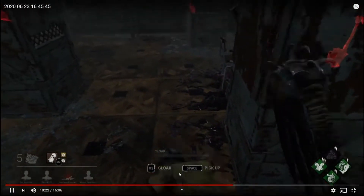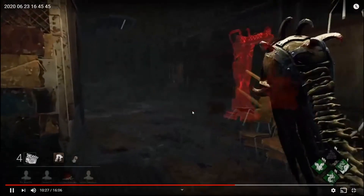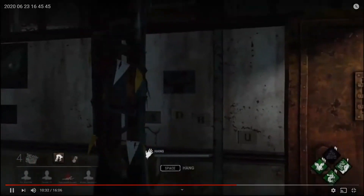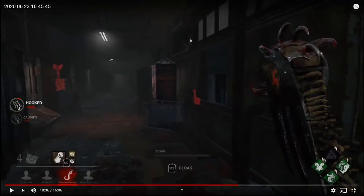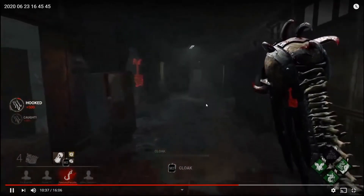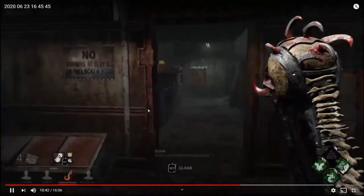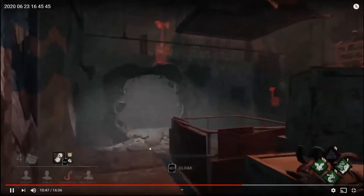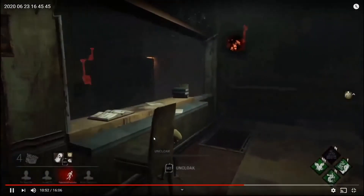Pick him up, throw him on a hook, get the pressure, and all is well. Now right when you hook someone — since this is your first hook — always cloak. See how long it takes you to realize you need to cloak: quite a while. You see a sound notification, look around for a way to get down, can't quite find it until you find one over here, and you're still uncloaked. This is your main power as Wraith — you need to be cloaked.